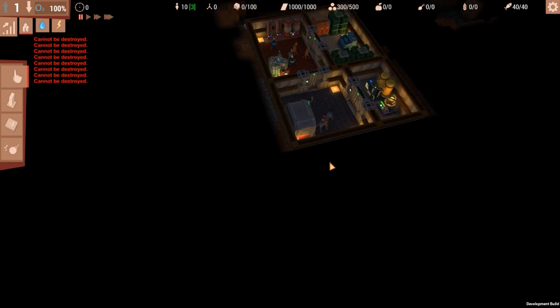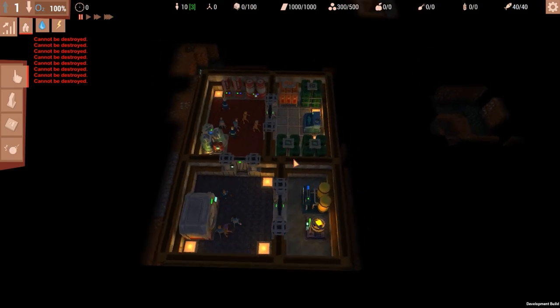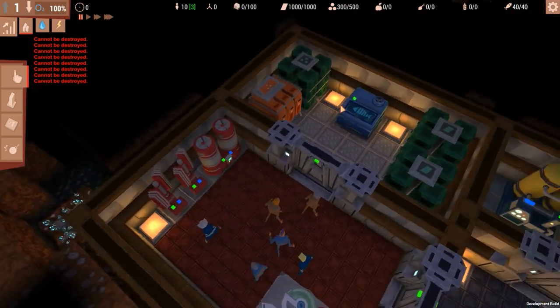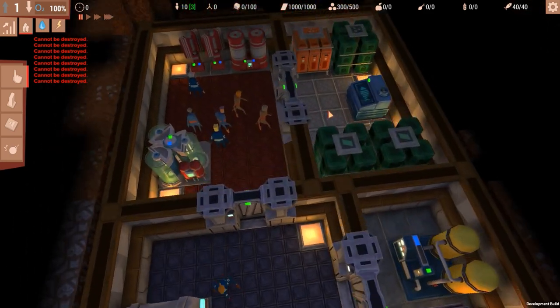This is the corner of the map, and you can also zoom and change the angle if you want. Since this is the corner, you probably want to expand in this direction immediately. The first thing I want to do... actually this is not great because it's right next to our oxygen generators, which is not ideal.